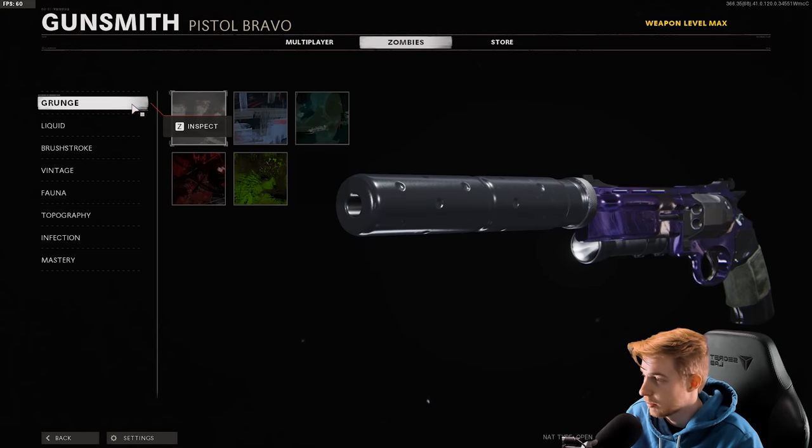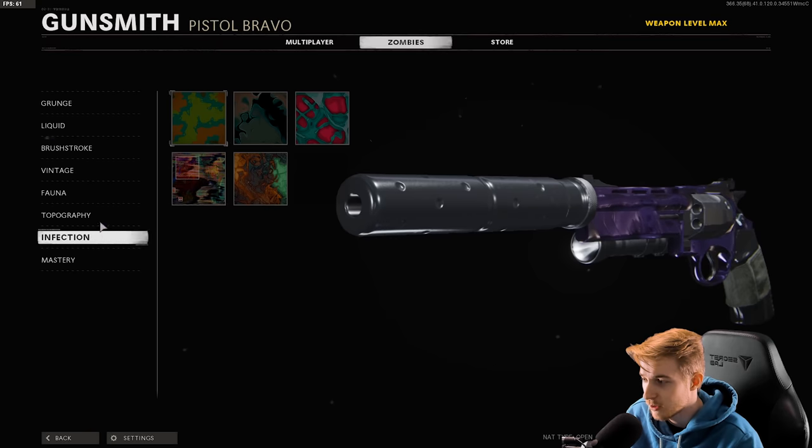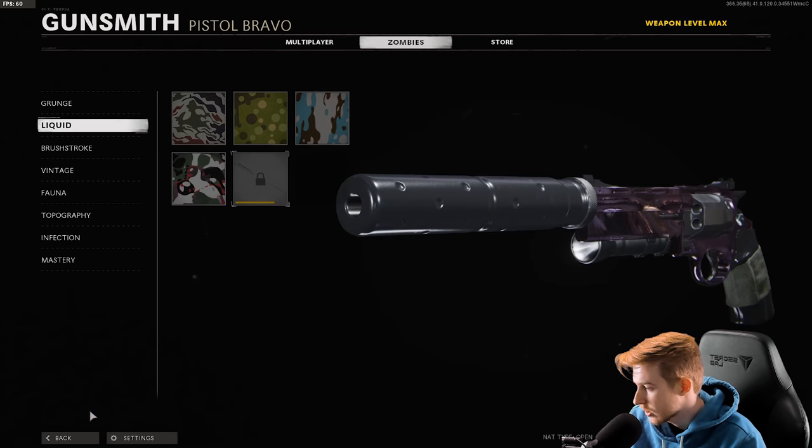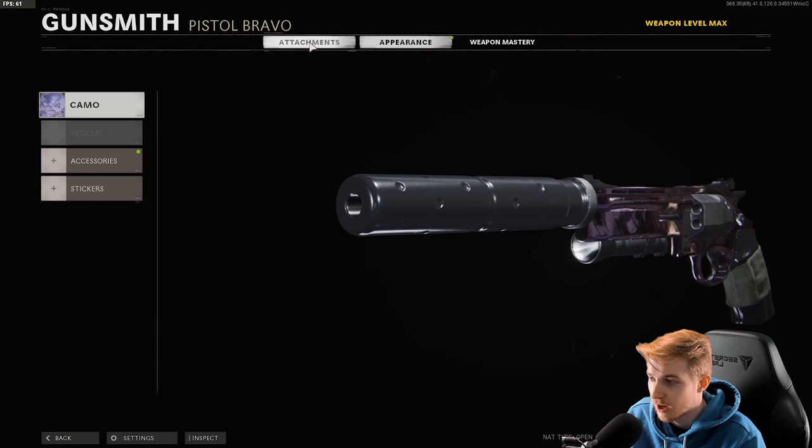But anyways, here's our camo progress on the Magnum. Like always, we have everything done except for our criticals. We're like 550 away, so not too bad. Should get it done in like 20-25 rounds, maybe.